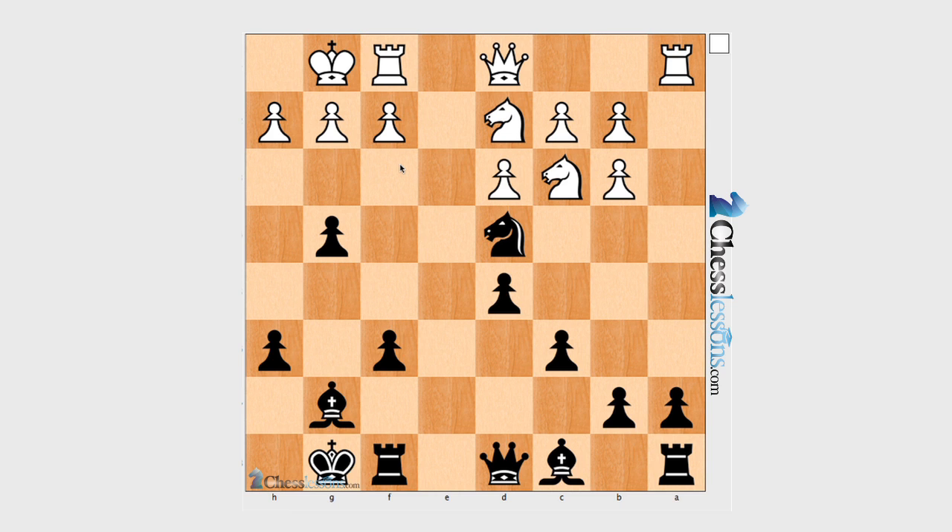Now the rest should be simple. When you're up material, you have to trade your pieces and lead into the endgame, where your material advantage will be huge and more evident than when you have more pieces on the board. That's a very simple rule every chess player knows: once you get material advantage, once you're up pieces or up pawns, you should trade all your pieces, but not pawns.